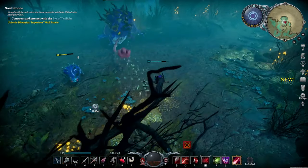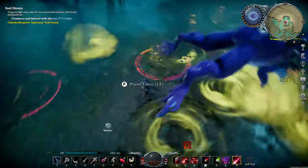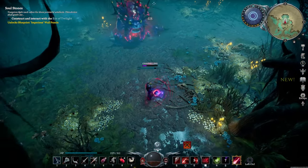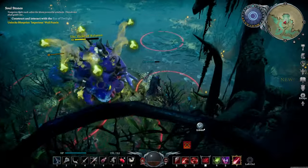Mid-fight, the Duke will spawn tons of circles and you want to try to avoid all of them, because they will slow you down. If you get slowed down, you're probably going to get hit by his tongue. You also never want to be directly in front of him because he'll reach his tongue out and try to grab you — so you always want to keep moving.